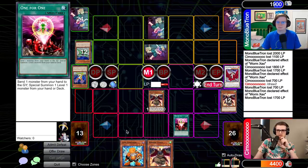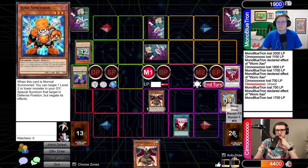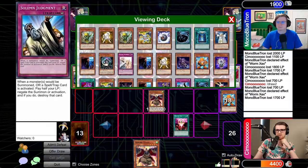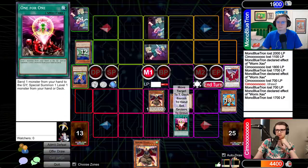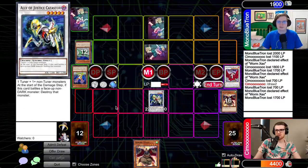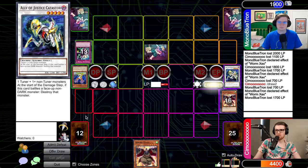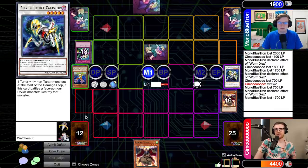I'm going to One-for-One here, sending a Junk Synchron, and go grab everyone's favorite level one tuner — Glow-Up Bulb. I guess we'll sync off here. Go for a Castaer. I'll try to hit. I have a Dimensional Prison. That did it. I'll throw to you. You drew the last Tengu — that's unfortunate for you. Yes, it was right after the turn that I got the Tengus back in my deck, and I drew the best card in my deck. Oh God. Three killers! I have to think about this one.